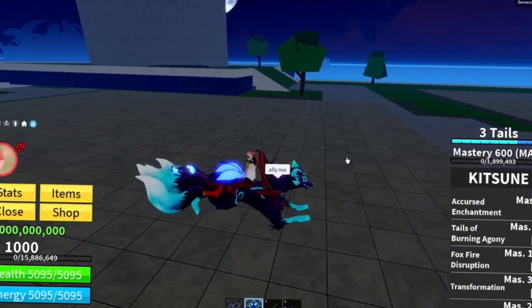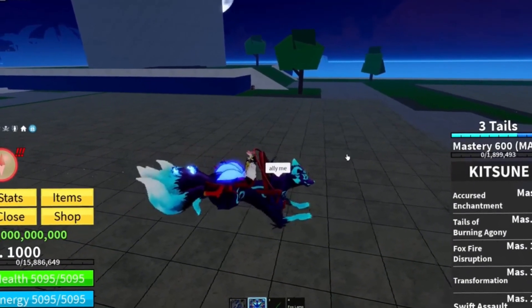Other players can ride on the Kitsune transformation, only if you allied each other.